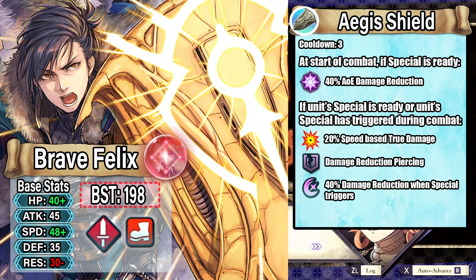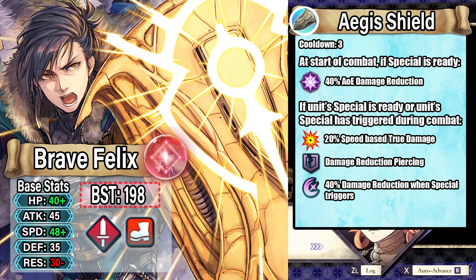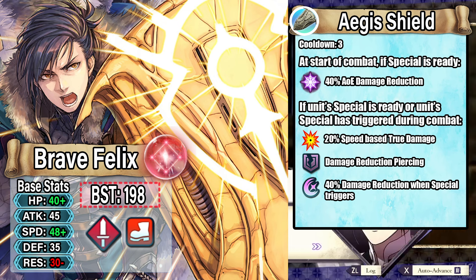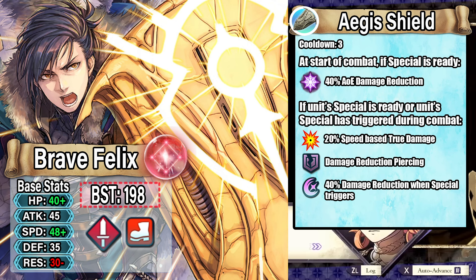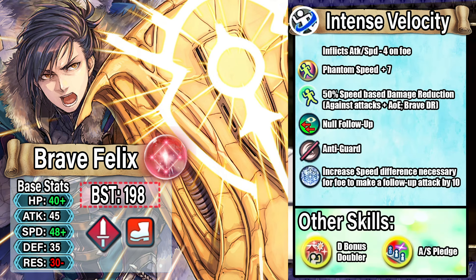Essentially, Aegis Shield acts as an improved Godlike Reflexes for Felix. Felix was one of the first characters to have Godlike Reflexes, so I think it's cool to keep that sentiment going with an improved version. The AOE damage reduction is really key for omni tanks in the current meta, and you also get that true damage. Most importantly, you get damage reduction piercing — one of the key effects of Lagu's Friend 4. Having that in his PRF special means he doesn't have to run Lagu's Friend 4 and can run different options, giving him more versatility.